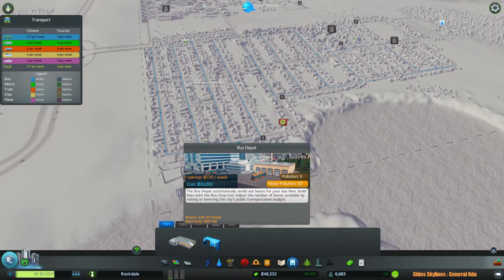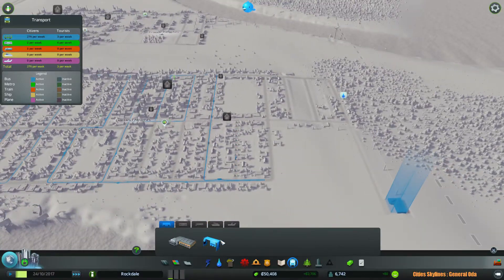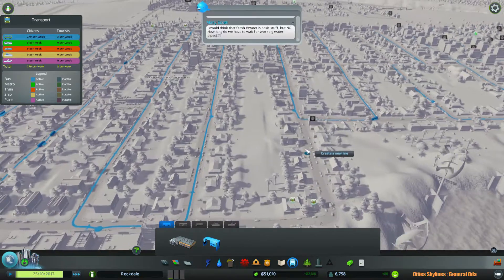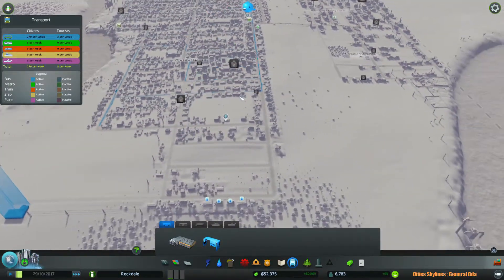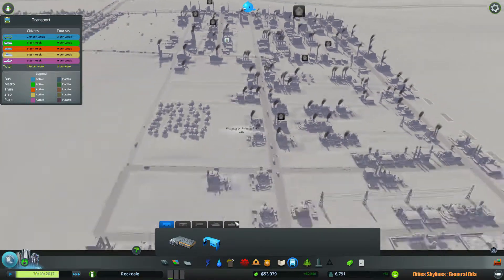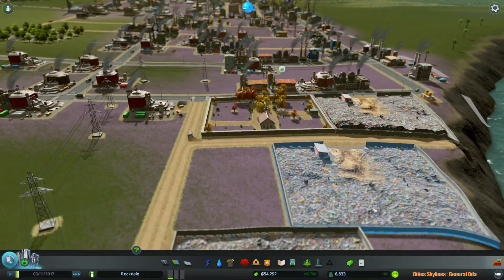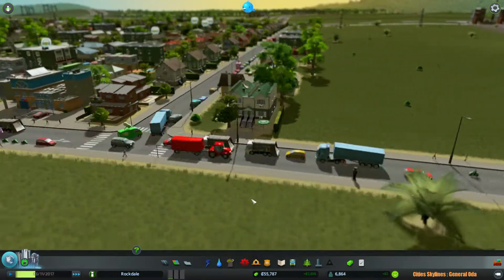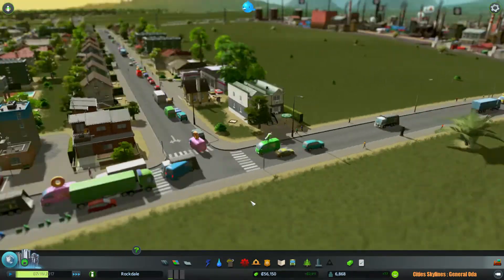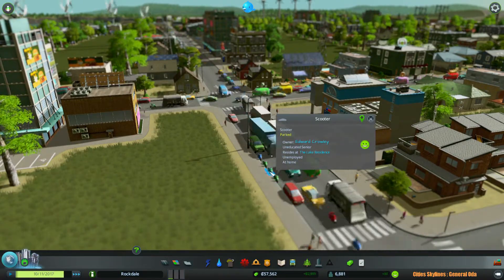Now I think we just kind of wait for more people to live in our city. You'll notice that most of the bus routes are kind of in the residential and commercial districts — none of them actually go to the industrial part of the city. I could build that and probably make a lot of money, to just have people come over here so they don't have to drive. But for now we're just going to let that be and watch our city. Got the hot dog van, you can see the motorcycle, oh there's scooters.